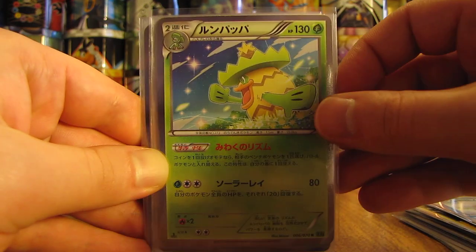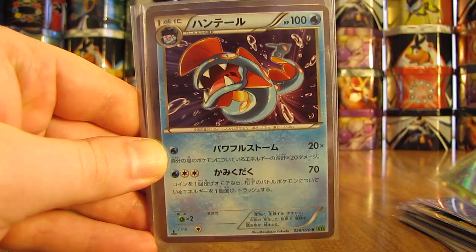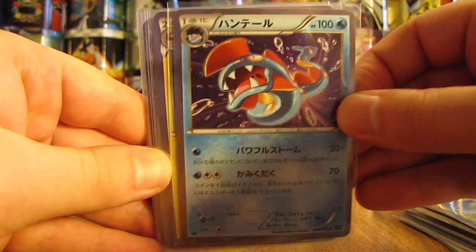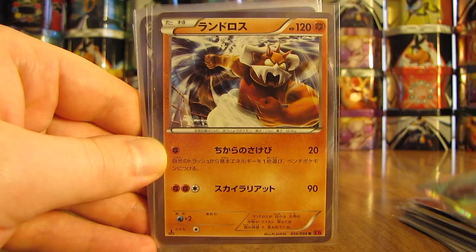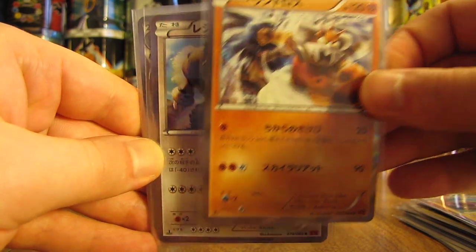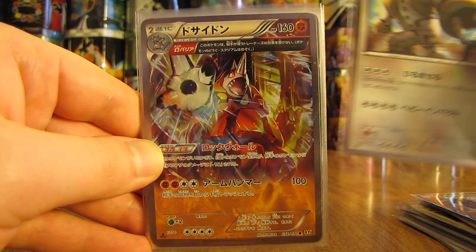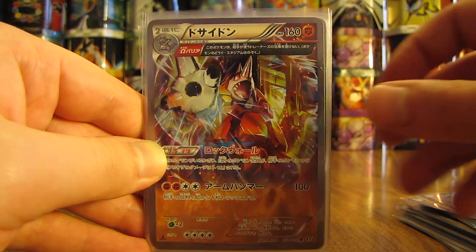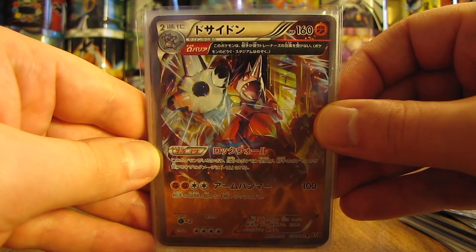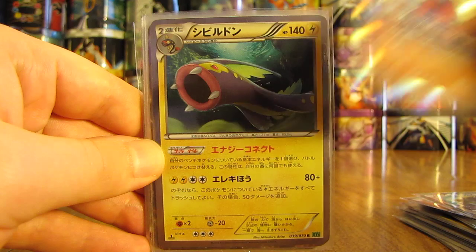Now we get into some holo cards. Ludicolo. Huntail. Followed by Electros. Landorus. Regigigas. There is a nice looking card right there, and this is Rhyperior with an Ancient Trait — very cool looking. Next up here, Electros.